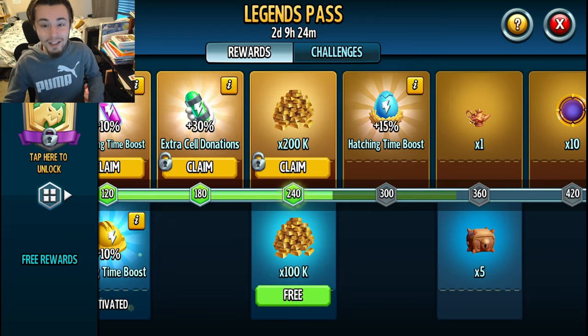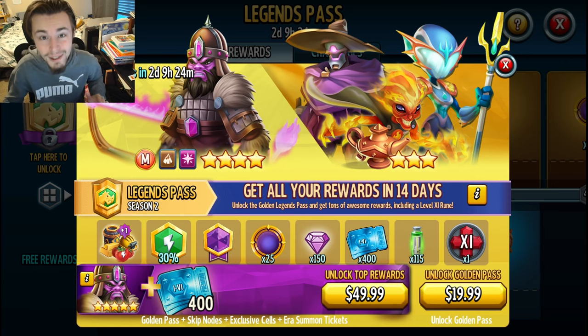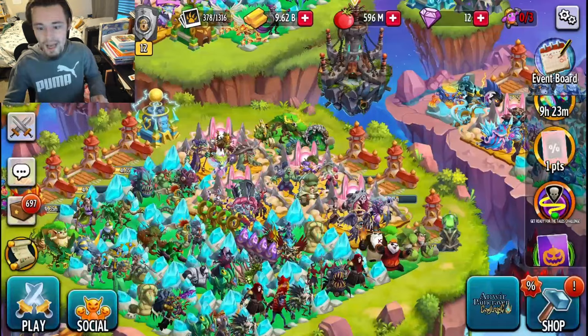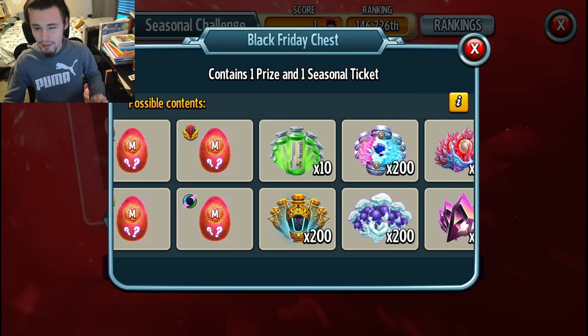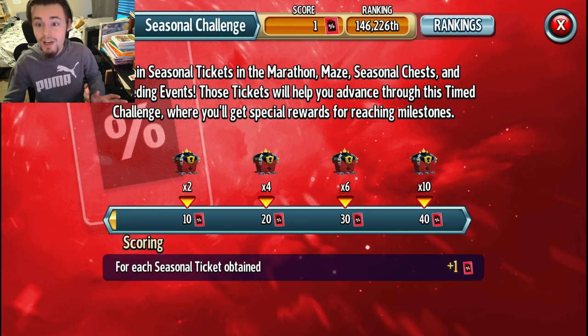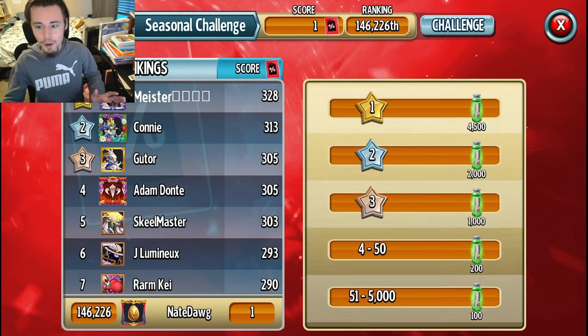Sentient is used to rank up new mythics, and it will be the main rank-up resource throughout the entire Feral Era. The Feral Era started recently and we're in Season 2, so it's pretty early on. This resource will be very valuable for a long time since you'll use it to rank up every mythic throughout the era, which will be around 10 seasons. Definitely try to get as much Sentient as you can — you can also occasionally get it from chests, but it is quite rare.